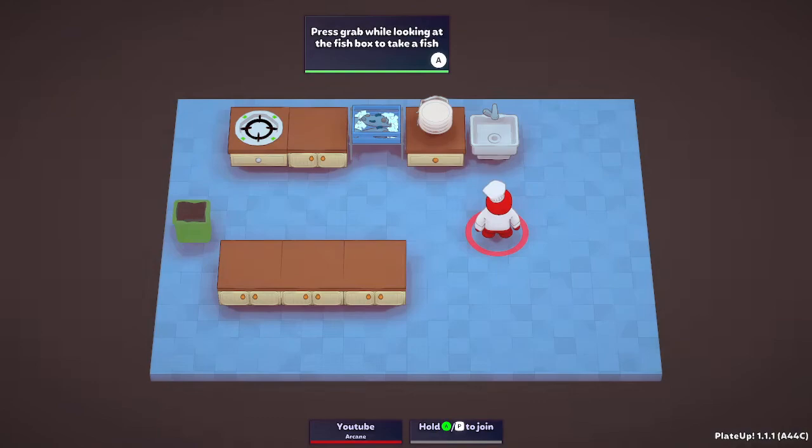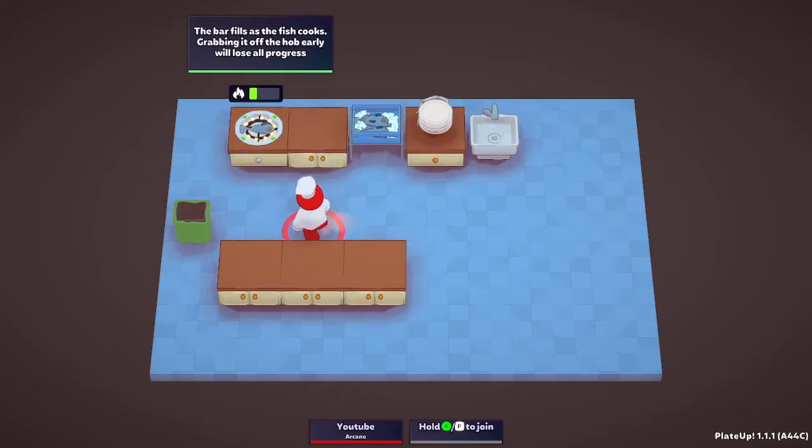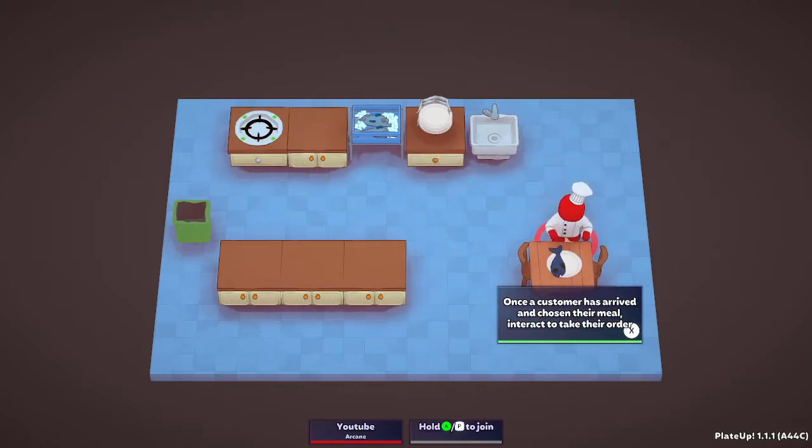So you play as little dudes and you gotta pick stuff up. Press grab while looking at the fish box to take a fish, put the fish on the hot plate. Once it's done, put it on the plate.